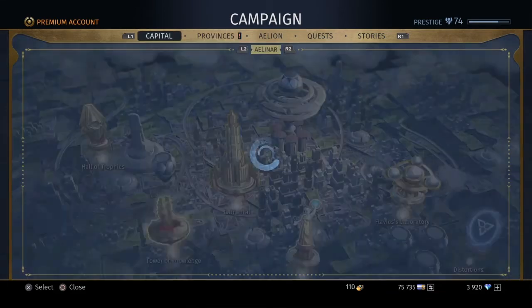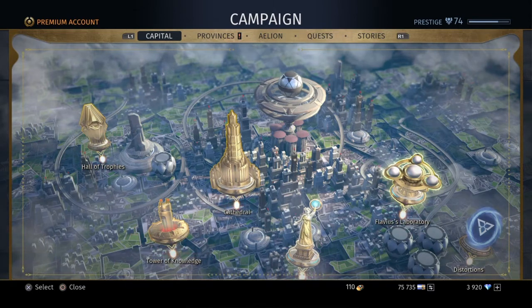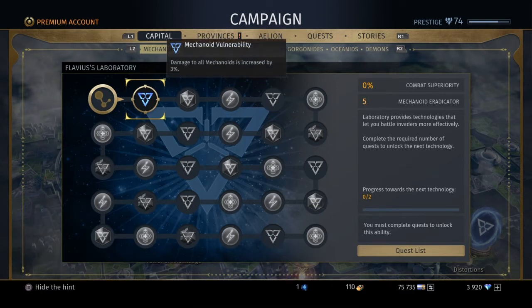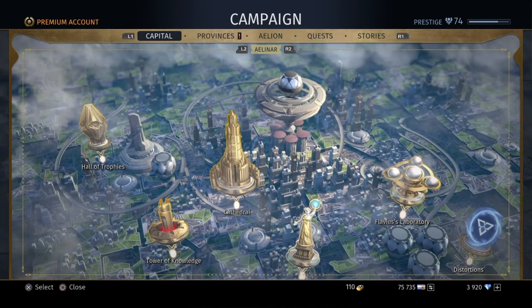Here in the laboratory we do have the invasion from the Mechanoids, like I said earlier. Make sure you do those daily and get your combat superiority up, because we already have the first 10-mana instance for that out. I believe that's a level 70 also. I haven't tried it yet and I haven't gotten together with the Pantheon to give it a try, so I don't know exactly how challenging it's going to be.